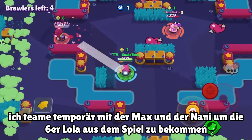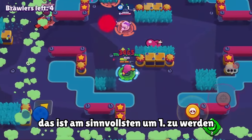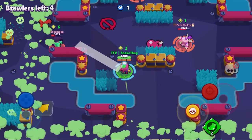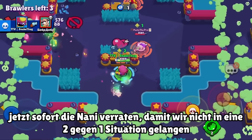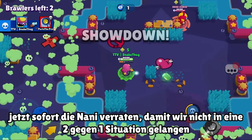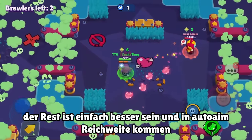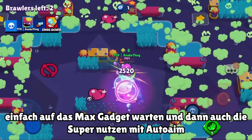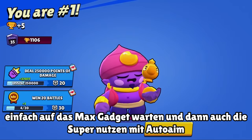Since we don't have a team anyway, I use the chance and backstab the Janet, then the Lola. We team with the Nani and the Max at least for the moment because the Lola is too strong and I want first place this round. He's hitting on us — probably an accident. Make sure Lola doesn't heal. Now we pull the Nani so they can't 2v1 us. Just dodging and getting into auto-aim range, waiting for Max to use her gadget, then clicking auto-aim — and we win the round.